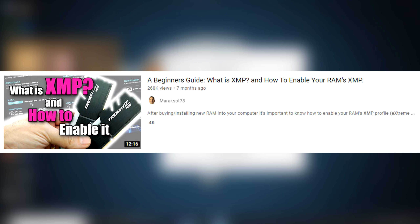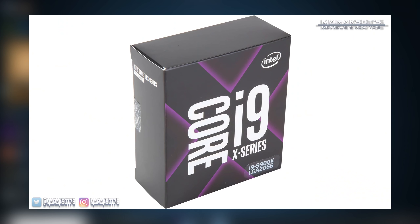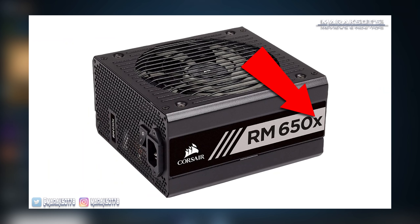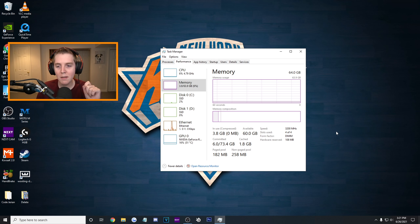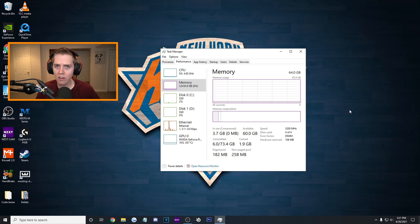I'm going to put a link to a more in-depth video by Merixot78 if you have any problems or if you're on AMD - he made a great video covering everything you need to know about XMP. Just make sure you check if you actually need to enable it. It makes a huge difference and will nearly double your FPS.